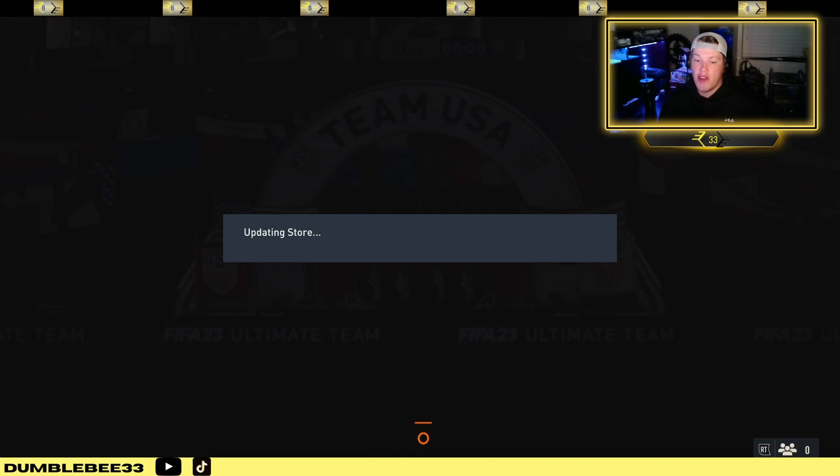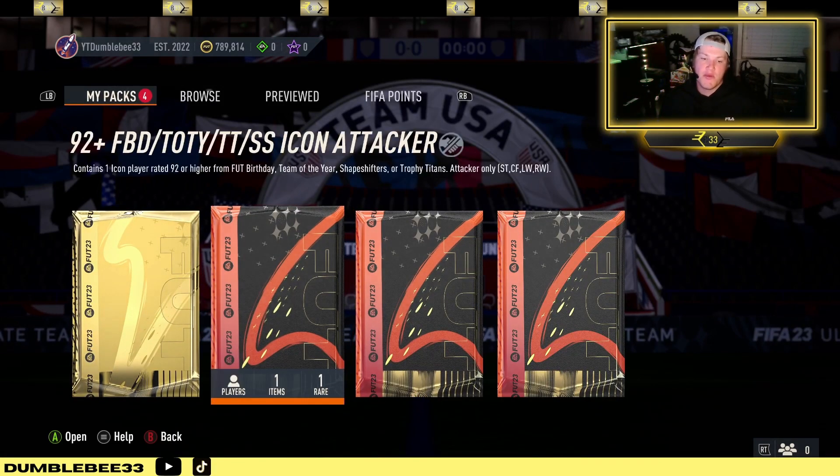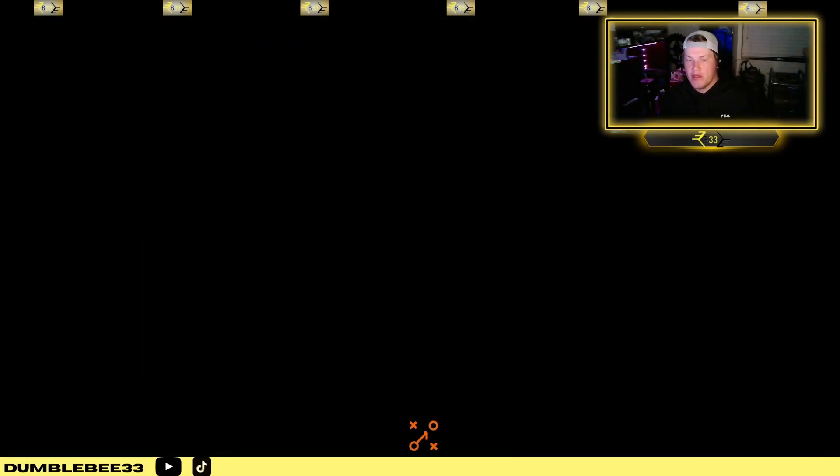Alright, so the moment that you guys are all here for. We're going to open this. It contains one icon rated 92 or higher from Foot Birthday Team of the Year, Shapeshifter, or Team Titans. Attackers only — strikers and a forward, left wing, and right wing. Alright, here we go. Fingers crossed.